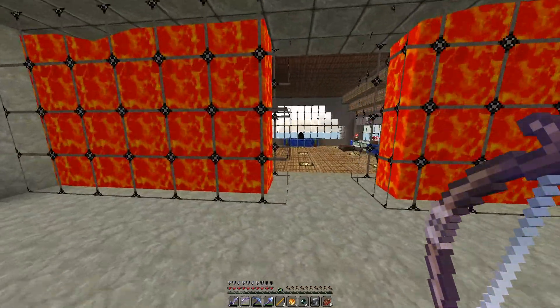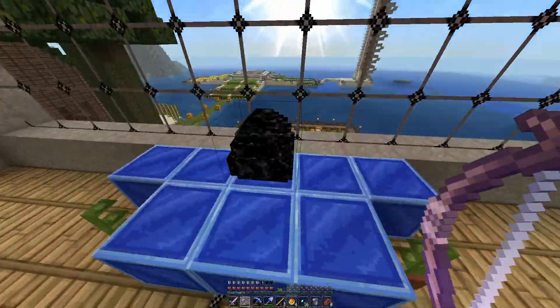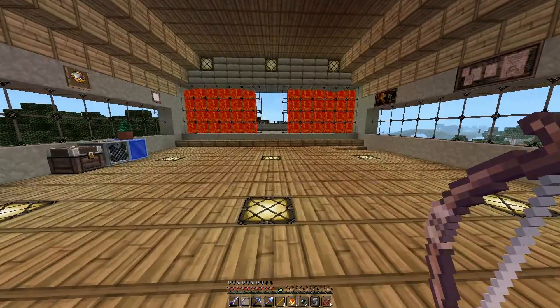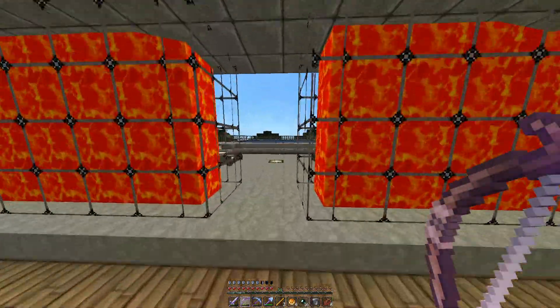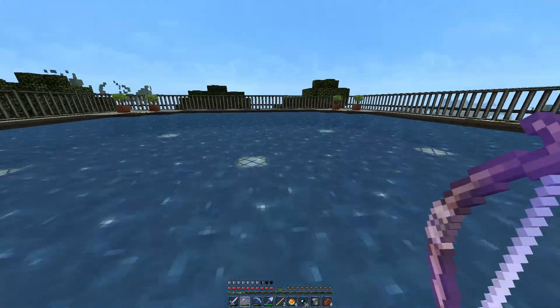Lava wall. My egg. My beautiful egg. And here we go — yay, it's happy days. And my upstairs pool.